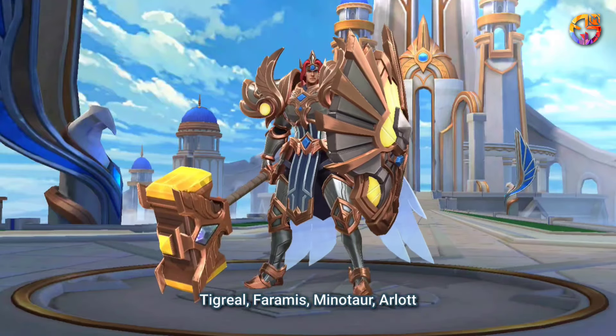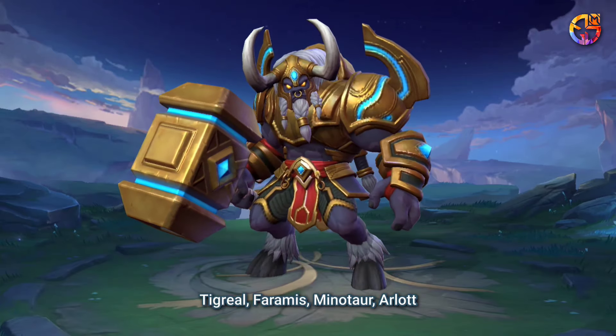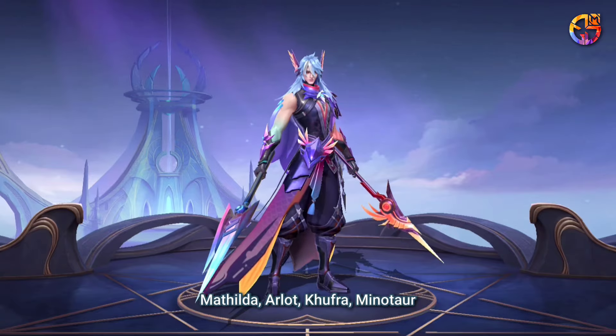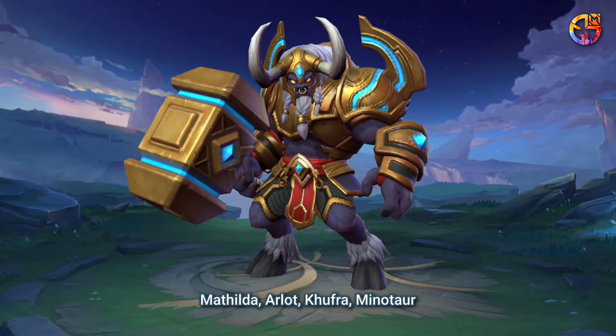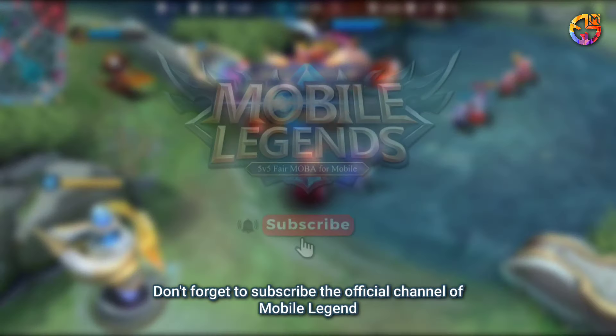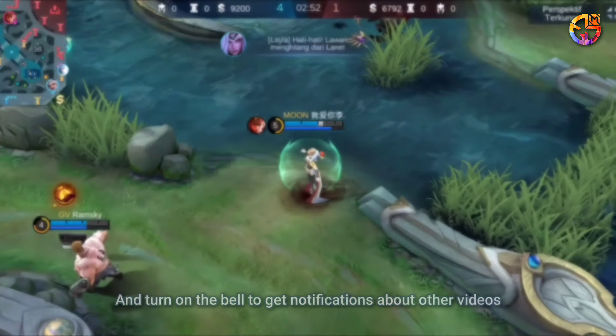Hero Compatibility — Strong Against: Tigreal, Faramis, Minotaur, Arlott. Countered by: Fanny, Ling, Julian. Best Teammates: Matilda, Arlott, Kufra, Minotaur. And that's the Valentina tutorial. Thank you for watching. Don't forget to subscribe to the official channel of Mobile Legends and turn on the bell to get notifications about other videos.